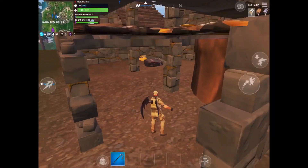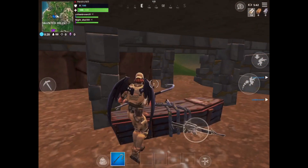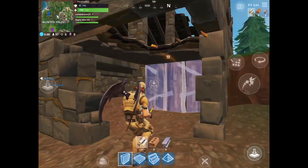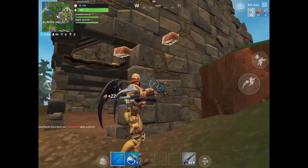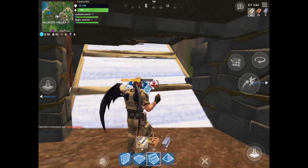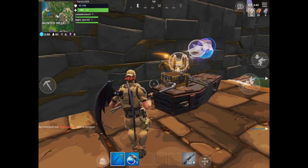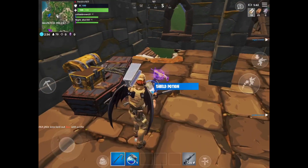What's up guys? For the one chest challenge, we all decided to drop at Haunted Hills. I opened up my first chest here and got a gray AR and a big pot. Not too bad of a chest. Later on, I'll show you what I could have got. I wanted to see what was in this chest to see if I could have gotten better weapons, and I should have got this one because it came with a purple scar and a big pot.